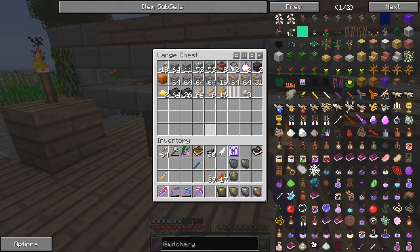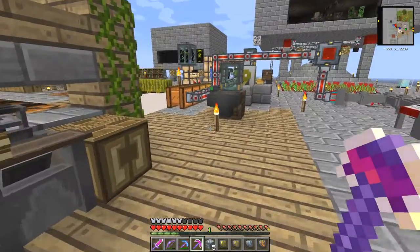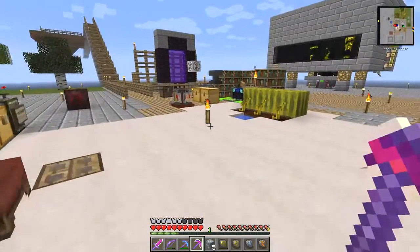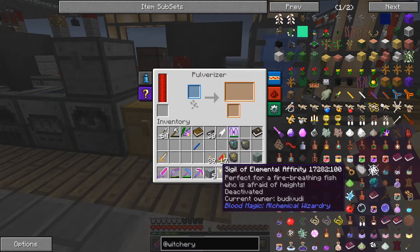The thing it does is it pulls the inventory to you. What I got out of it was 52 diamond ores — I want about 5 of those — and an emerald ore. What you do with those, well what I do with them anyway, is to put them into the pulveriser and I'll show you why.